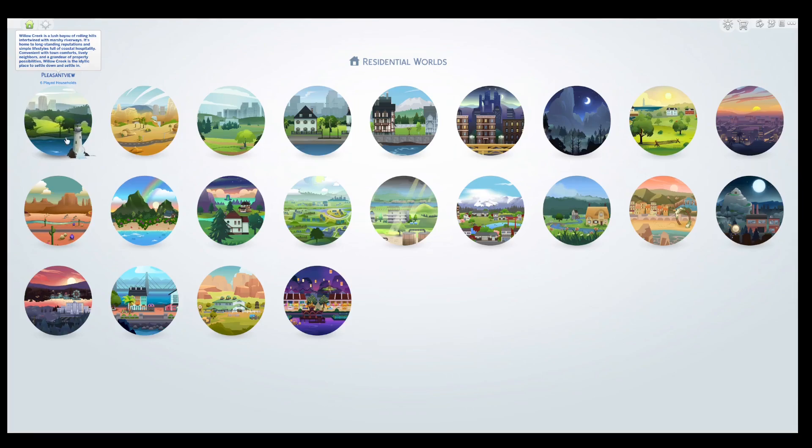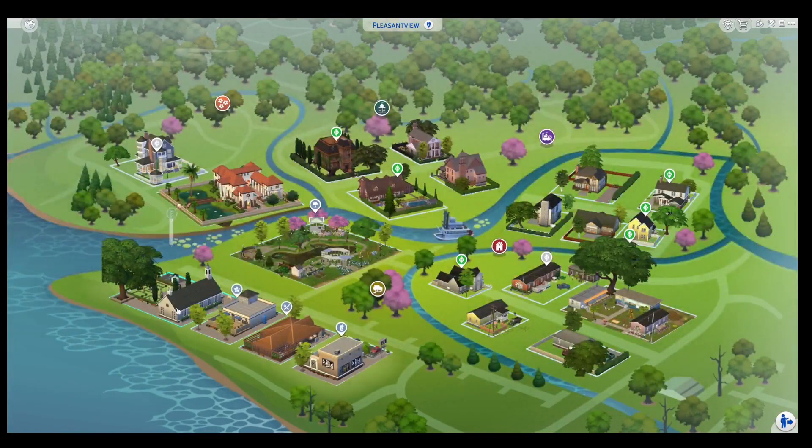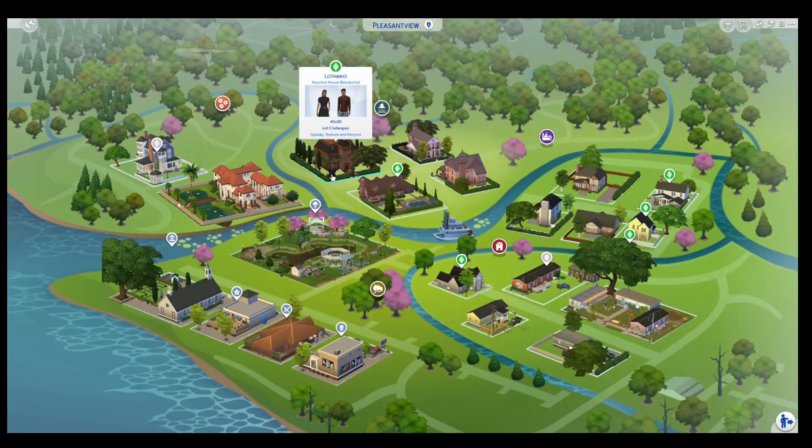First I'm going to start off with Pleasant View. I'm not going to be doing any of the community lots, I'm just going to be doing the households and explain how I've played them. Over here we've got the Lefario family — this used to be the Goff family home, but I've played the scripted events and Don and Cassandra have got married.